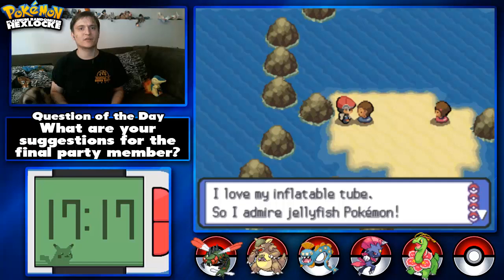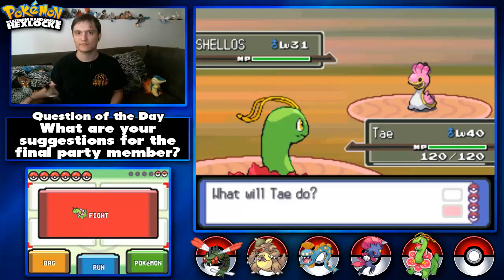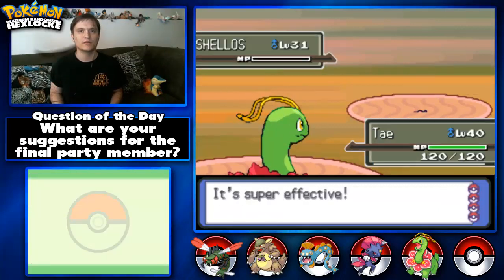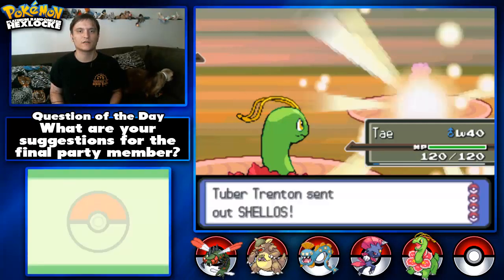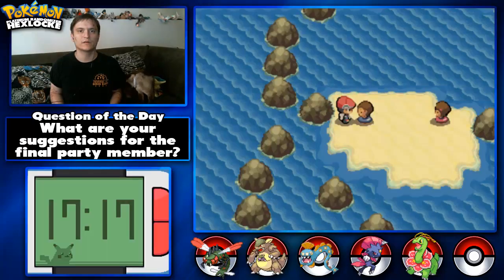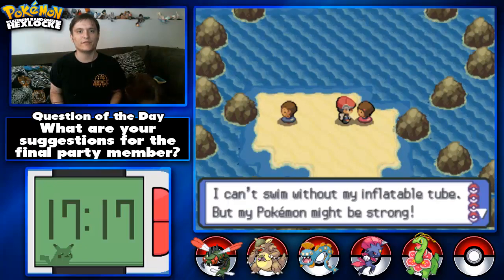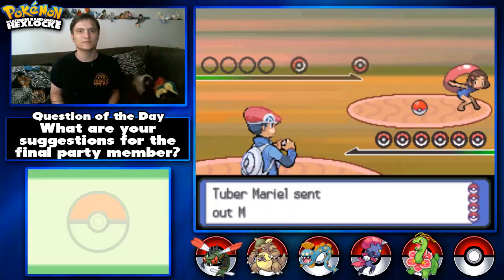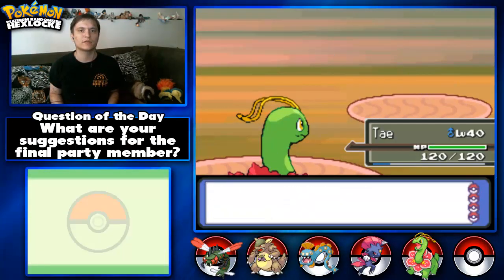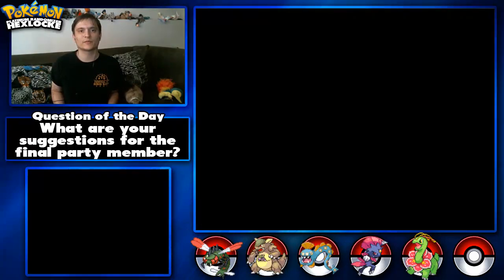I'm going to battle this kid. 'I love my inflatable tube, so I admire your Jellyfish Pokemon.' Let's use Razor Leaf — one hit that. There we go. Next one: Razor Leaf. There we go. 'I can't swim without my inflatable tube, but my Pokemon might be strong.' Razor Leaf again. Her Pokemon are pretty easy.